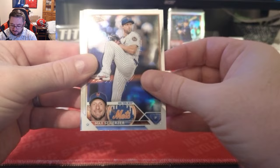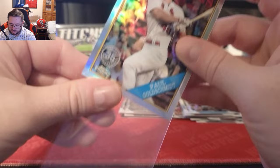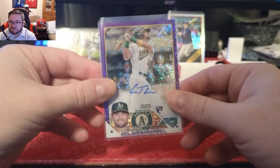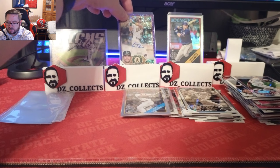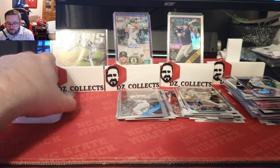Last pack magic: Dalton Varsho, Max Scherzer, MacKenzie Gore, and a retro Paul Goldschmidt of the Cardinals — not a bad little hit right there. So those are the two blasters. Our hits weren't the greatest but we did get the purple speckle to 299, so anytime you hit an auto in retail it is a W. The Josh Young retro, the Yordan Titans insert — a couple good cards.